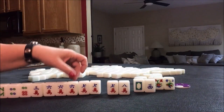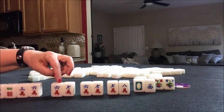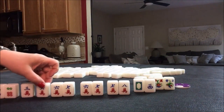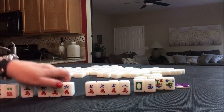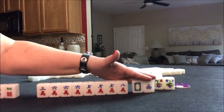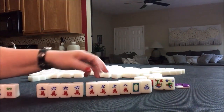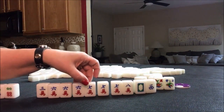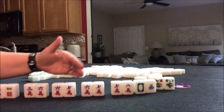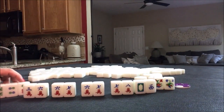I think I might even split those out so we can get different chows out of them. Here's a potential chow, here is a potential chow, and here is a potential chow. So we have one, two, three potential chows, and then these would be isolated. We'd have work to do to draw more crack tiles to play a half flush. We went from two sets with two pungs to three potential chows, and then I would discard these.